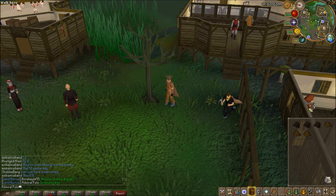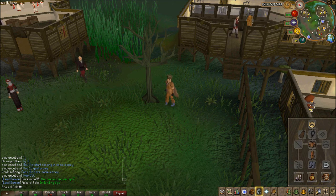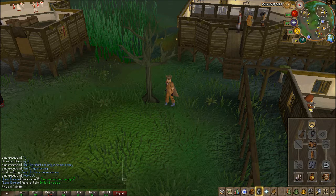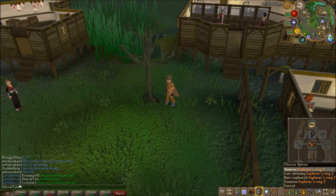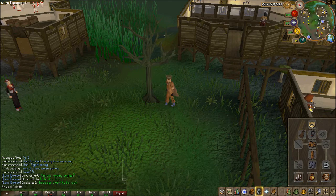Once you're here, this is the bank you'll be using — this is your home base. For gear I recommend a spotted cape if you have between 40 and 66 Hunter — I have 62 Hunter. Once you get 66 upgrade to a spottier cape. Boots of lightness I strongly recommend, and an explorer's ring would be good for the run replenish.